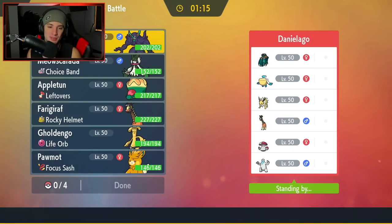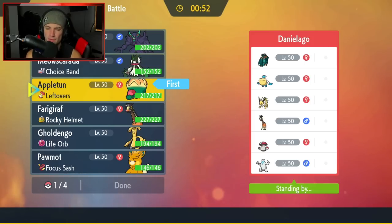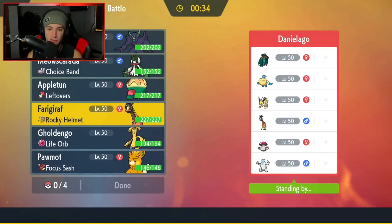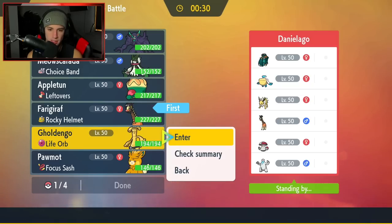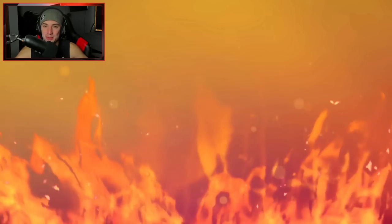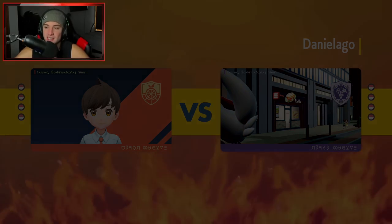Second battle — really upset about that last one with Frigiraf being confused for three to four turns. If I had Protect on Appletun, could have had a nice victory. Going up against a really cool off-meta team: Swift Swim Beartic alongside Pelipper, then Volt Absorb Jolteon with Copperajah, Veluza, and Amoongus. I really don't mind if they pop Trick Room. I kind of want to lead Appletun. The only problem is if they lead the Swift Swim combo — that could be bad.